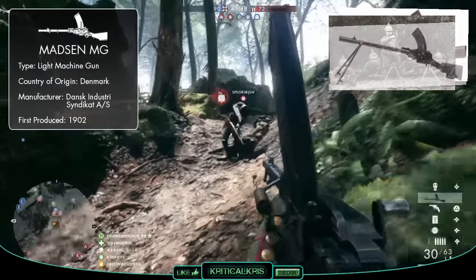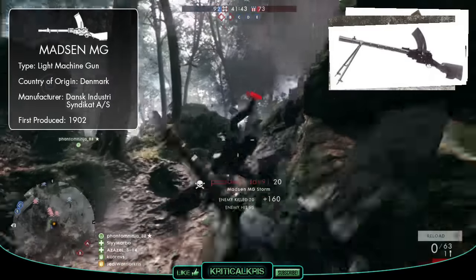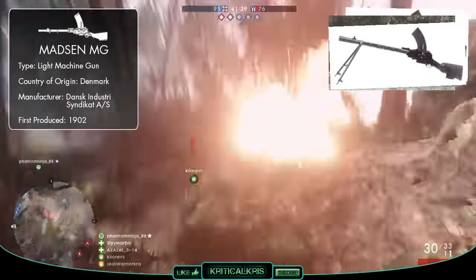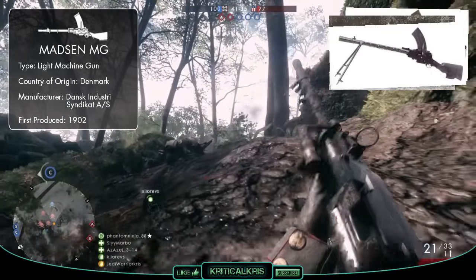The Madsen was definitely one of the wackier, more unique light machine guns available, featuring those top mounted box magazines offset slightly to the left side of the gun's receiver, along with a fully automatic falling block mechanism derived from the Martini Henry's design, which is a completely different kind of gun altogether.